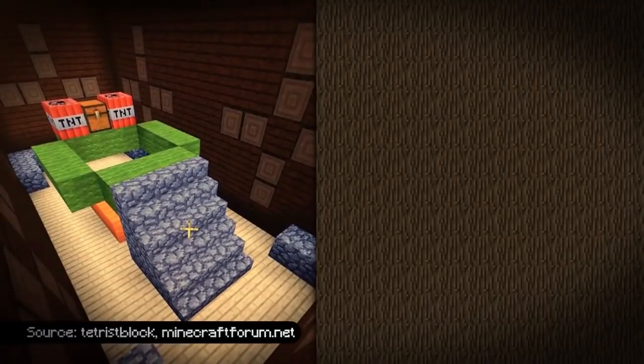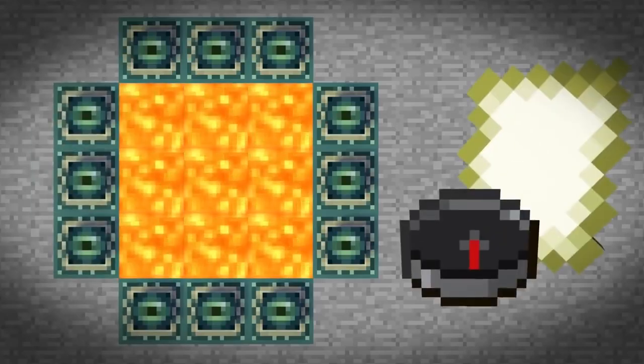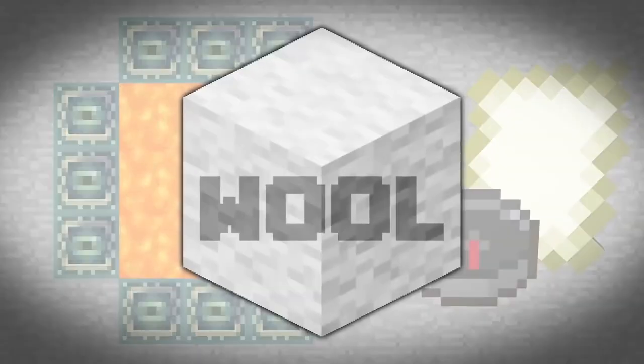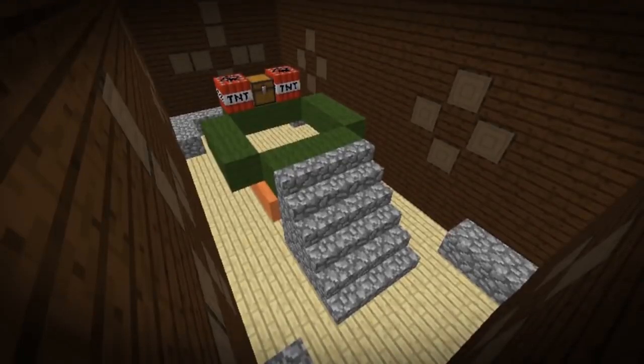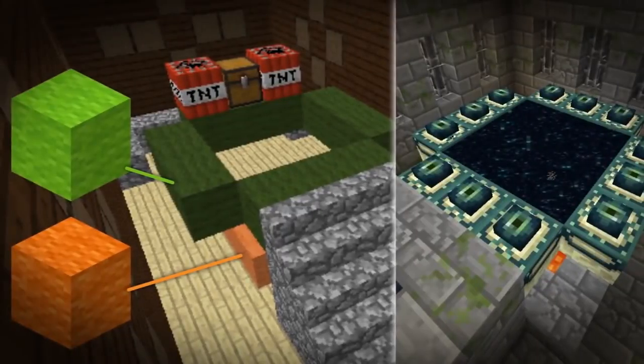And let me be clear — when I say fake end portals and fake maps, I mean it. These aren't made from your typical assortment of end portal frames and lava blocks or paper and compasses. These are made with wool. The fake end portal rooms are filled with orange wool in the middle and a ring of green wool above it, giving the appearance of a stronghold end portal.